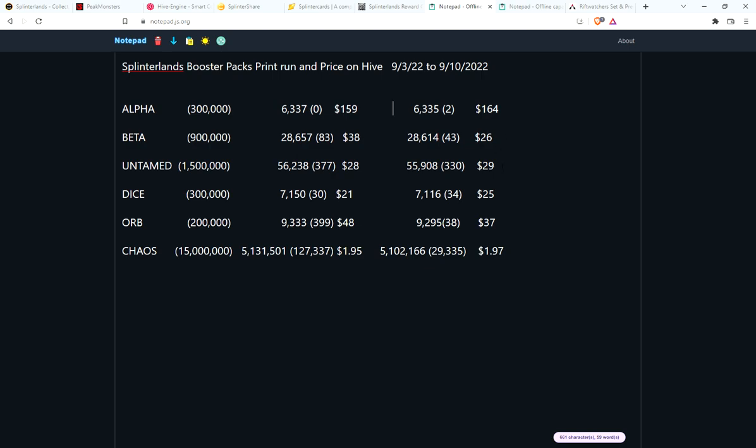Untamed is selling pretty consistently just under $30. There are a lot fewer beta packs than unlimited, so if you have the funds and would like some older packs for a long-term hold, beta is in a great price range. Then looking at Dice, pretty consistently around 30 packs sell a week, price ticked up a little bit. Orb: a week ago there were huge 400 packs sold.